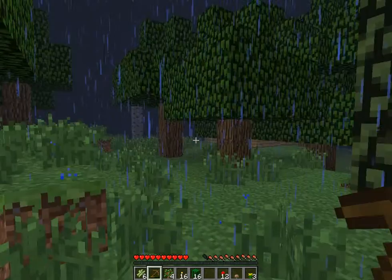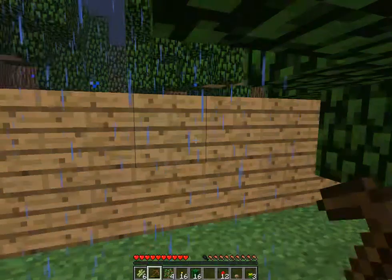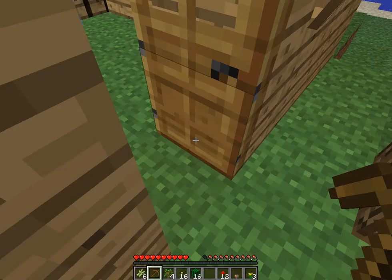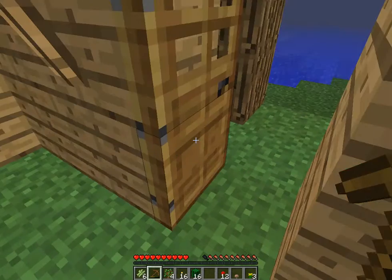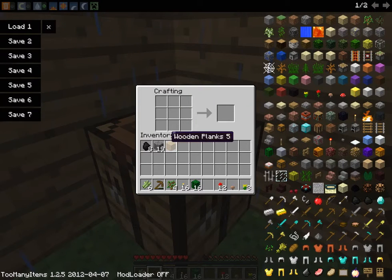You jump with spacebar. I'm giving you a reminder because even though you saw how you move and everything in the last video, I'm still going to tell you. Now since I have cobblestone, you go to the crafting table.